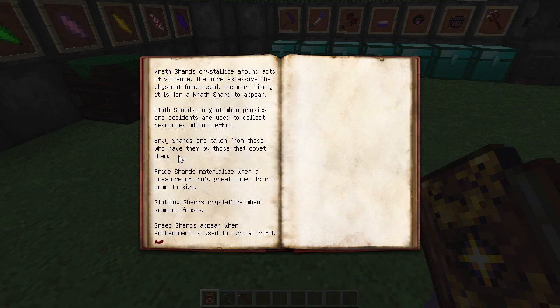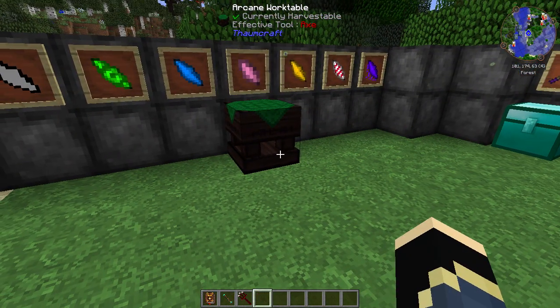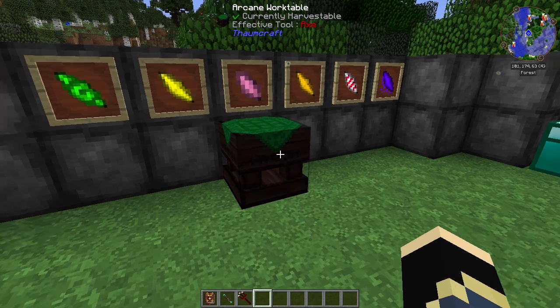For Pride shards, you need to spawn a Wither in the Nether and kill it there. They're pretty difficult to get this way, though there's an easier method I'll show later. Gluttony shards crystallize when someone feasts - that sounds like when someone's eating, though this is new and I haven't found much information on it. Greed shards appear when an enchantment is used for eternal profits - so mining in the Nether with Fortune on a pickaxe, like mining quartz with Fortune 3, should give you a chance at a Greed shard.